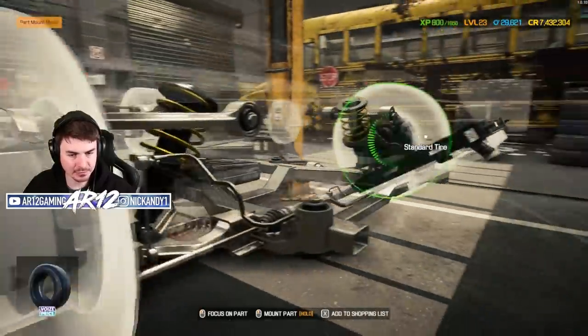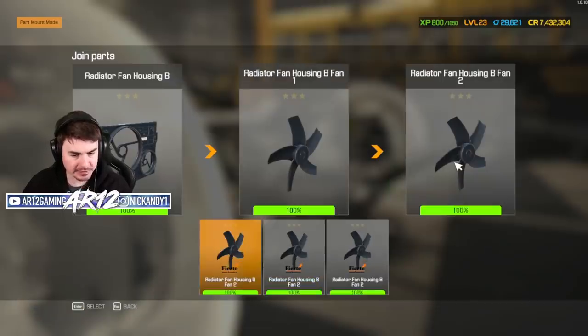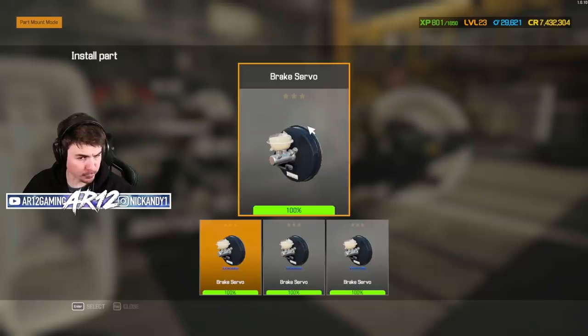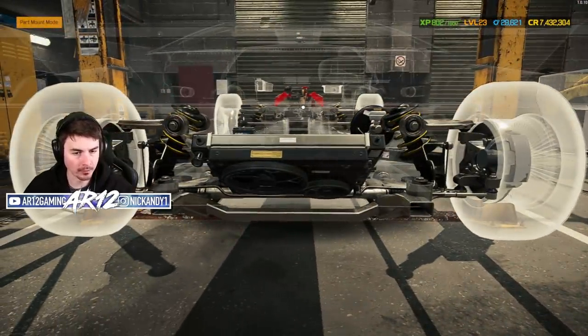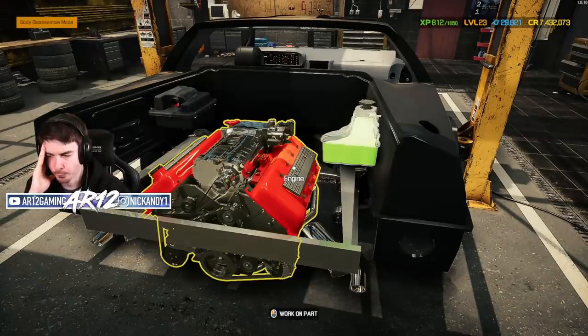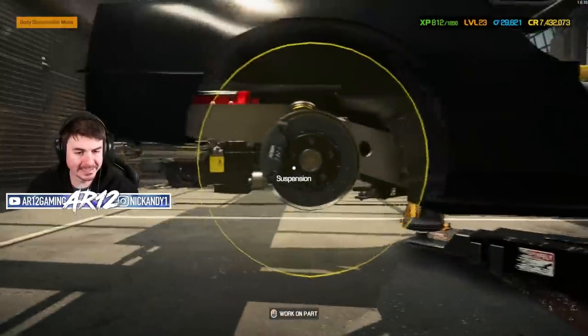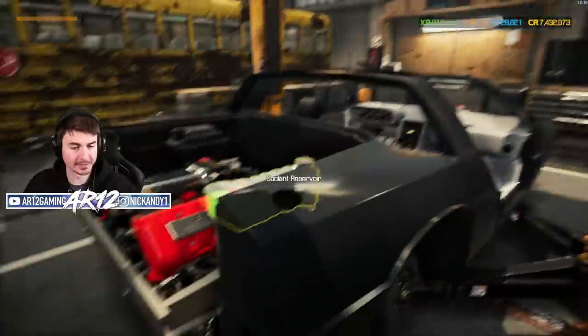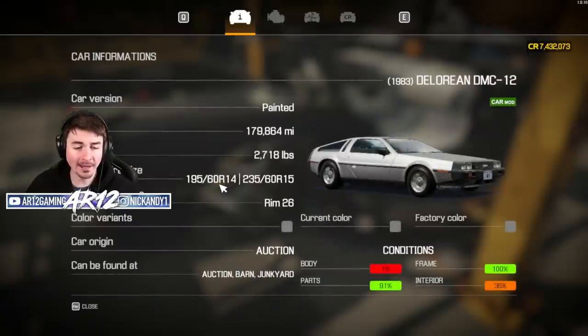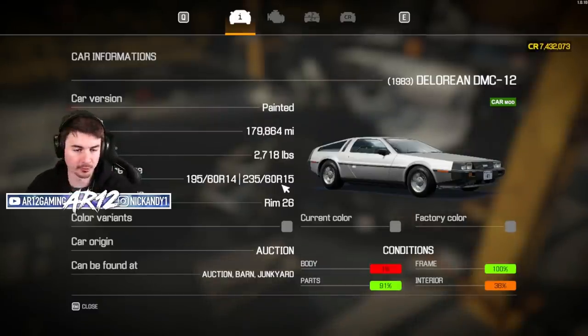Radiator — get that installed. Very nice. Radiator fan housing — no way, I've got all the fans already. Do I have a brake servo? I have every part — I literally have every part for this vehicle. I must have forgot something; that was way too fast. Now we need to get some tires and rims for the DeLorean. We've got this big engine in there, so we're probably going to get some wider tires. These were 195 and 235 — we'll bump that up a little bit. The rim size was also super small; let's get something a little bit more aggressive.